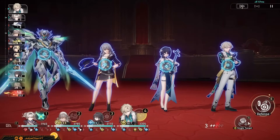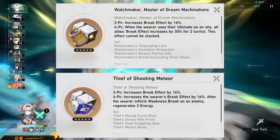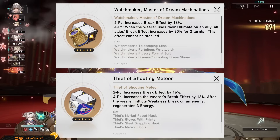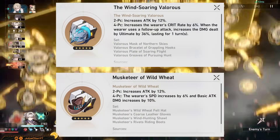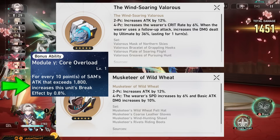If you want alternatives while you farm her signature set, two-piece break effect percent along with two-piece break effect percent is a great source of 32% free unconditional break effect. You can combine Thief with Watchmaker for this, and you should have spare pieces lying around. Otherwise, two-piece attack percent along with two-piece attack percent works because of her attack to break effect conversion — pretty nice and very handy.